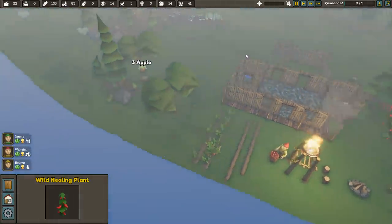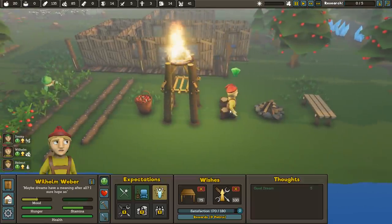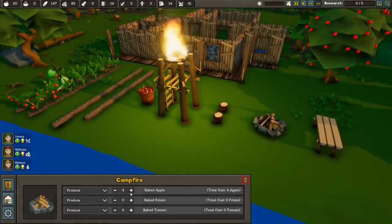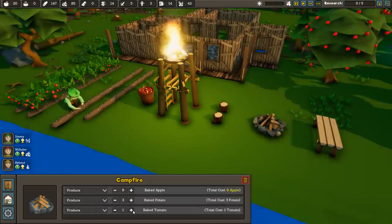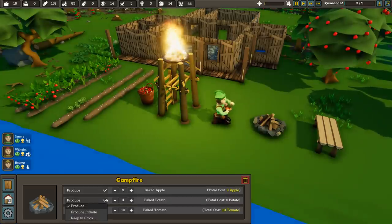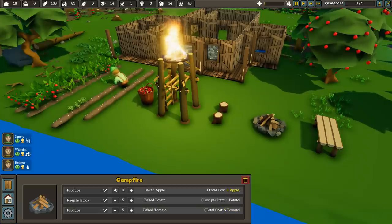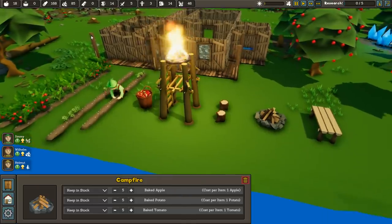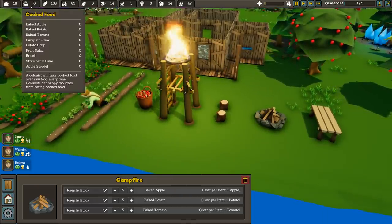It's now summertime. We're grabbing apples and have 20 now — though they grow one at a time, so it's slow. The campfire is working: we can produce baked apples and baked tomatoes. Let's make ten of each and keep five in stock at all times. Colonists will take cooked food over raw food every time, and they get happy thoughts from eating cooked food.